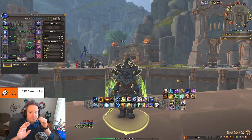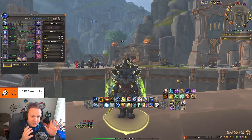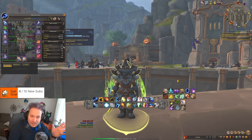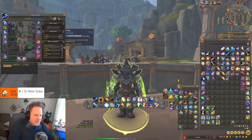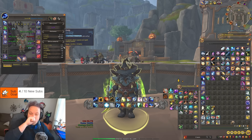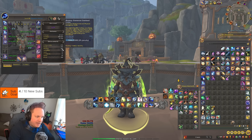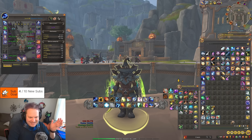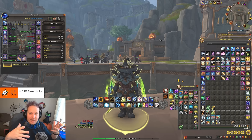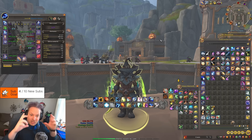My gear on my shaman is not the best for Elemental. My haste is actually okay — this is without a flask by the way — but my mastery is not ideal because I'm geared up for Resto Shaman for raids. Just keep that in mind every time I do one of these videos. It's not ideal for either build, but I'm not going to change my gear between the keys — it's going to be the same.